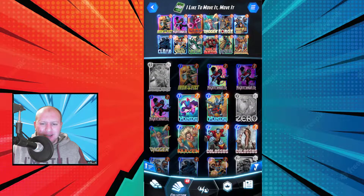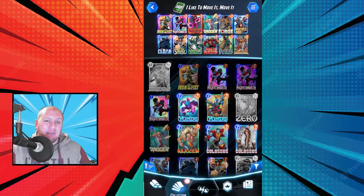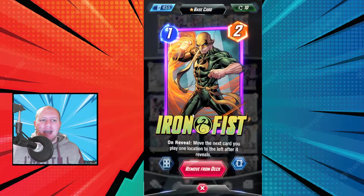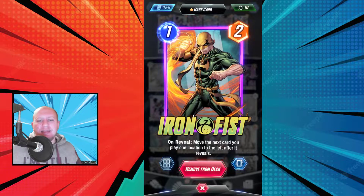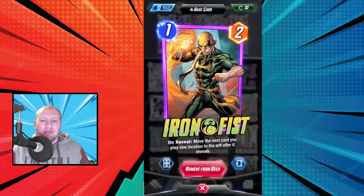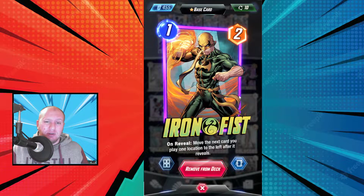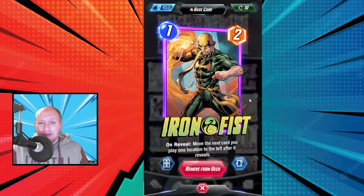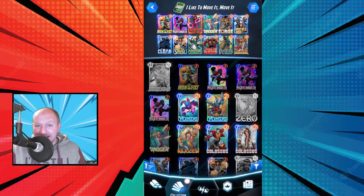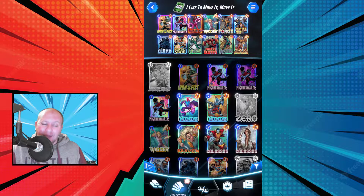I don't think there's any others that I'm missing. Either way, we're going to talk about each of the cards and then we're going to play some games. So first up is Iron Fist. He's basically an enabler — he moves the next card that you play to the left after it is revealed. Most likely you won't be using him too much on turn one; you most likely use him on turn two or afterwards. But if you have like Multiple Man sitting in your hand, then you could use him turn one to immediately play those Multiple Mans.